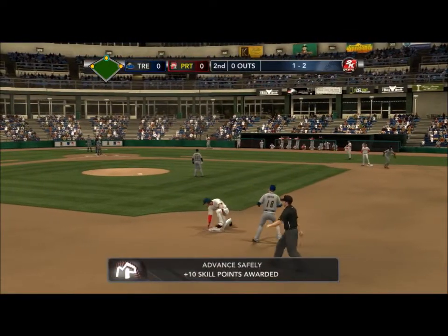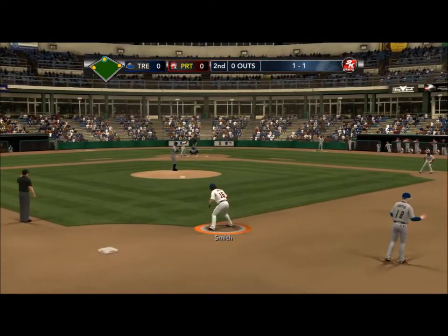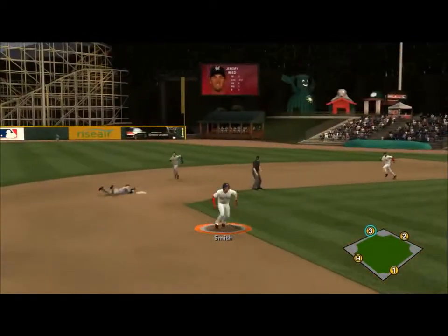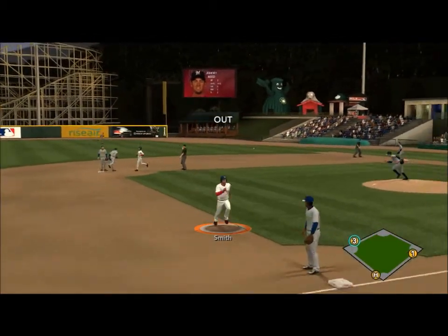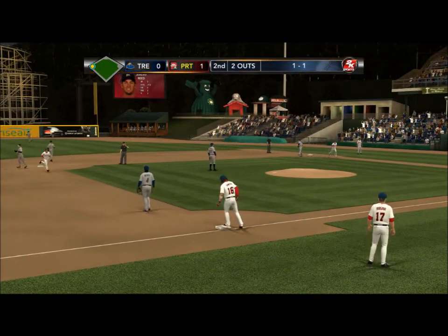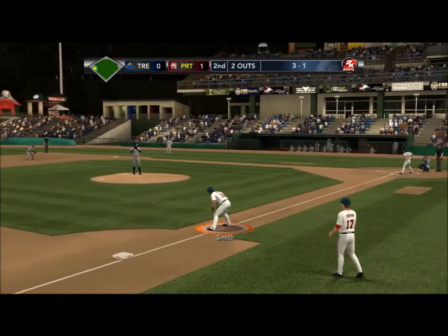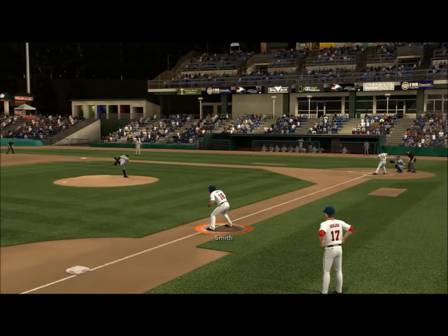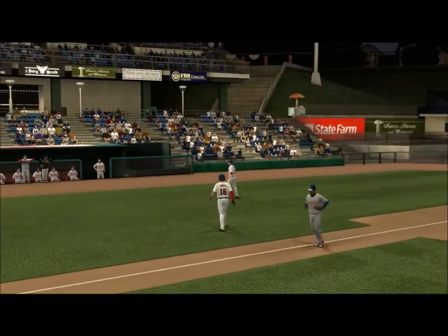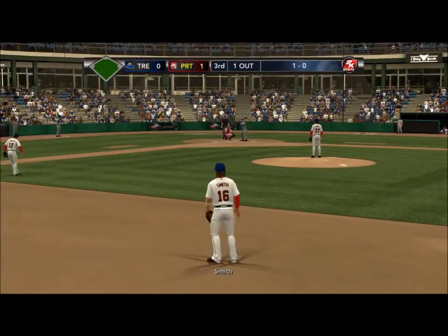I thought the guy on second was going to go home, which I thought he should, but I guess we're going to be cautious about it. The shortstop is going to make an amazing play and get a double play, but I do get to advance safely. Base running skill points are really hard to get, so every advance safely, every run scored — I appreciate all of it. The next hitter hits a line drive to the shortstop, which isn't his fault.